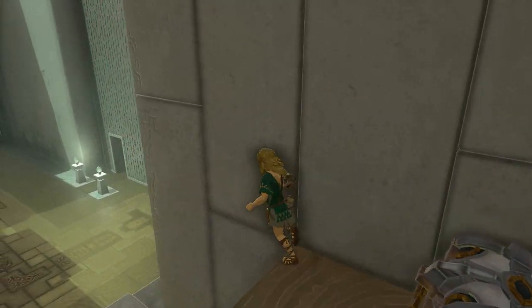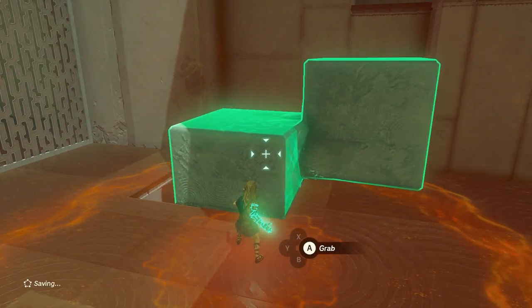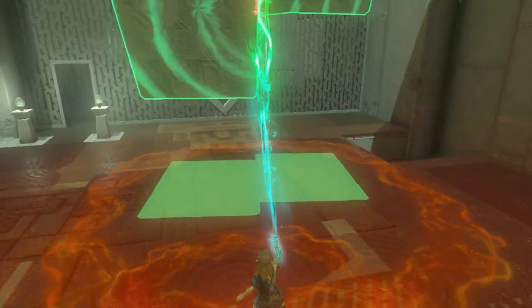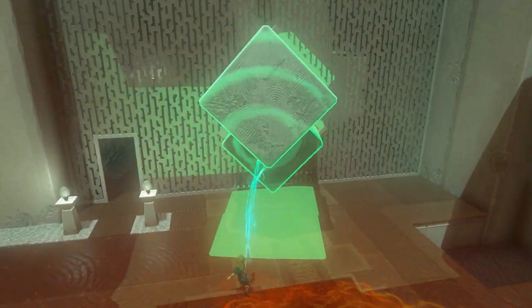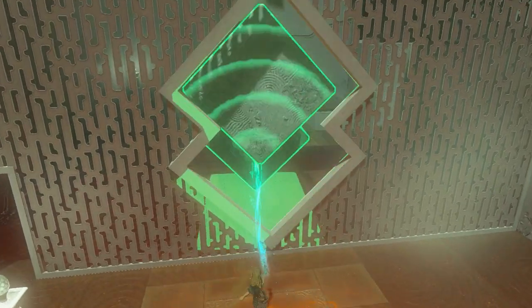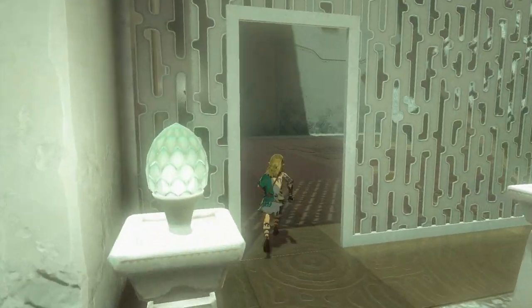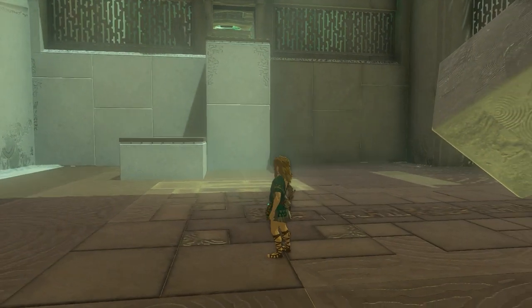Now you can just jump down. Pick up the shape and we have to rotate it again to fit through the wall or gate once more. Went through. Just go through the gate yourself and pick the shape up again, because we need to position it there in order to get up.